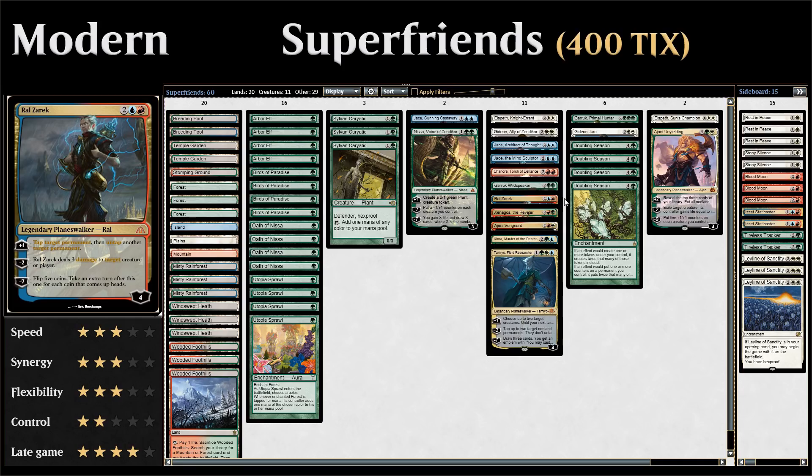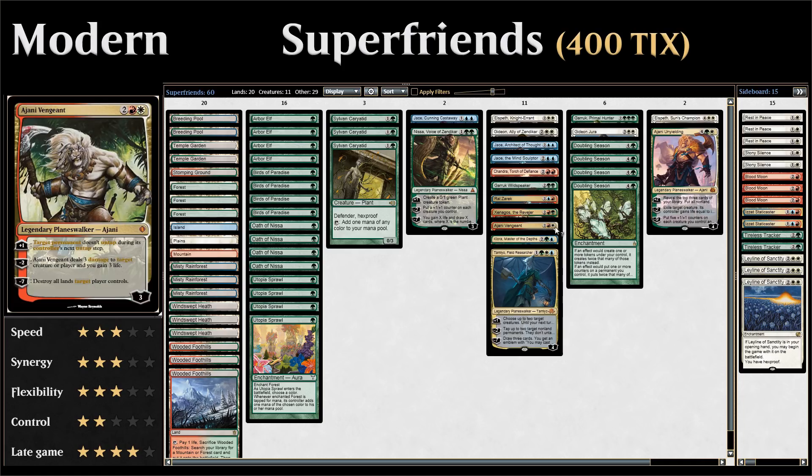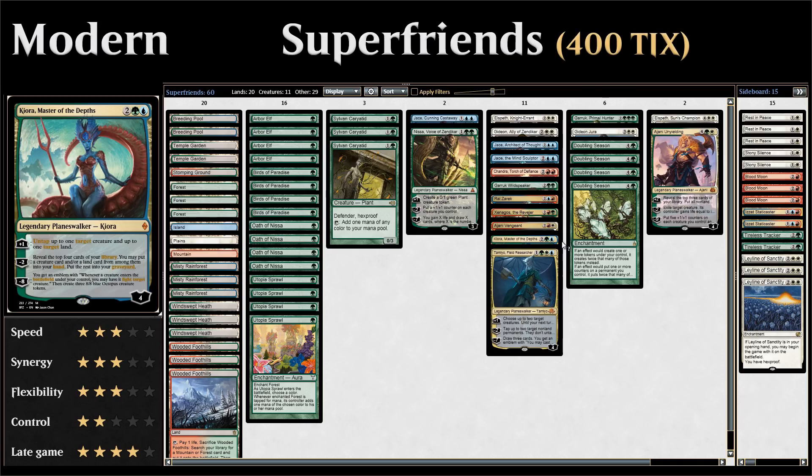We have Garruk Wildspeaker, which synergizes nicely with our Arbor Elf and Utopia Sprawl package by untapping lands, helping ramp into bigger stuff. Ral Zarek can ultimate right away letting us flip five coins to take extra turns. Xenagos is similar to Gideon, Ally of Zendikar in making tokens with his zero ability, and his plus one can add a lot of mana. We have Jani Vengeance, which fires off Lightning Helices and can keep things tapped down. Kiora, Master of Depths synergizes with our mana creatures and Utopia Sprawl, her plus one untapping a creature and a land.